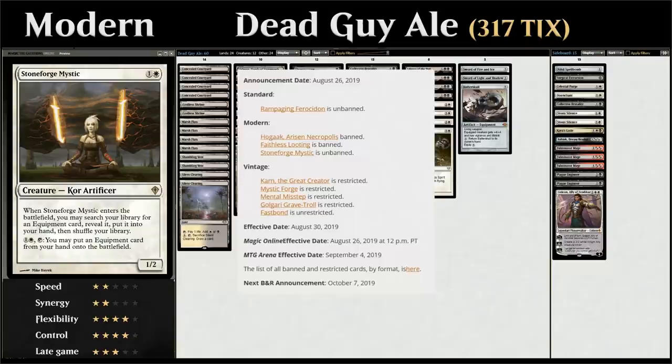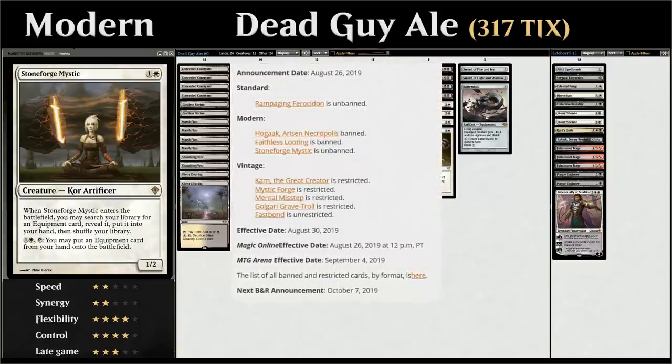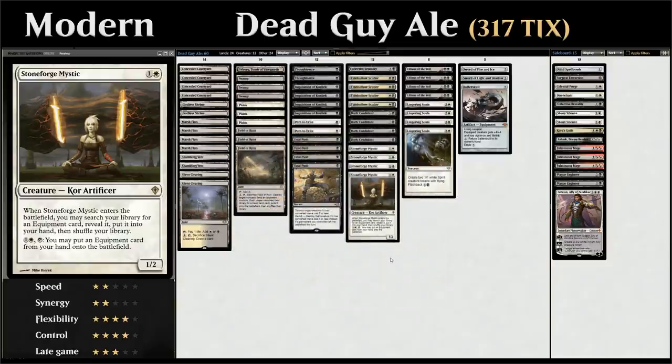With the banning of Looting and Hogaak and the unbanning of Stoneforge Mystic, we want to try out some of the new toys available in Modern right away with a Black-White Stoneforge Mystic midrange deck, also known as Dead Guy Ale in the Legacy format.